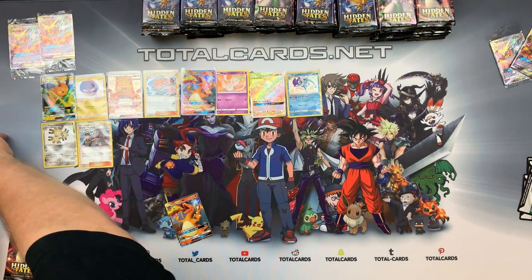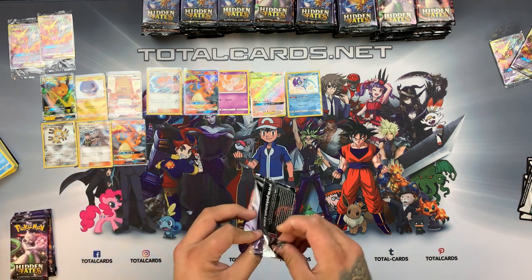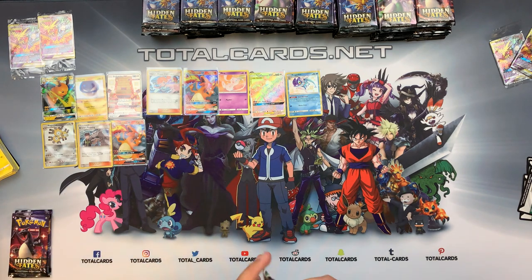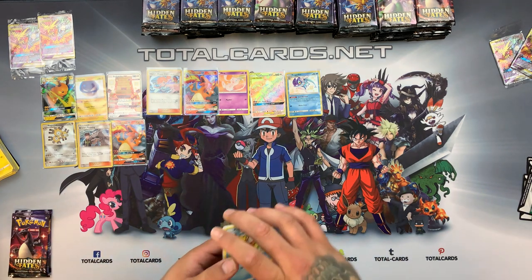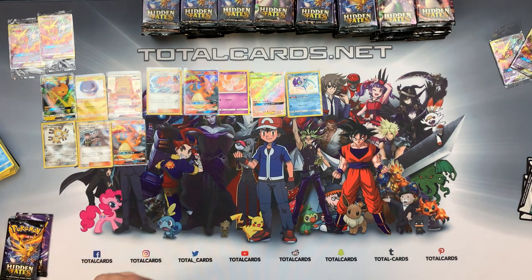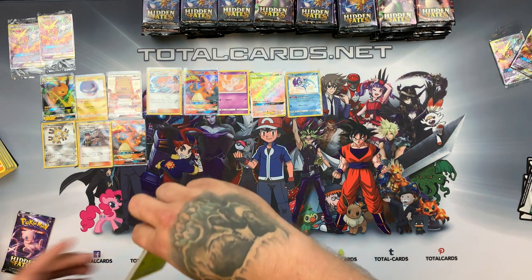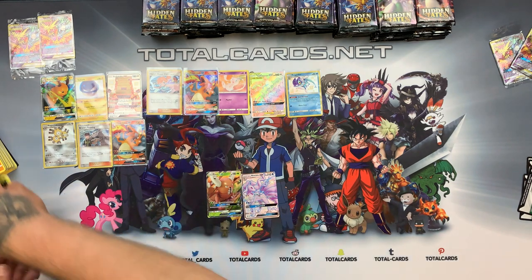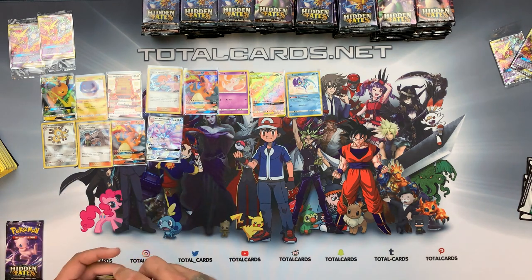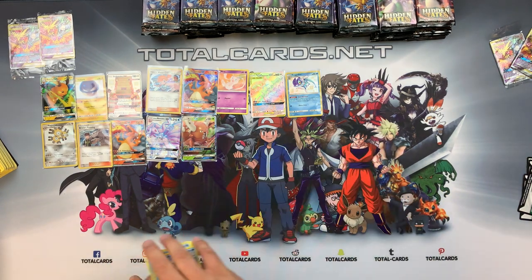With Charmeleon and another Charizard in this one! The same applies to the Ultra Premium collection — that will be out of stock very shortly, always recommended to pre-order early. We have Sarlacc and Misty in that one. Arbok and Fairy Energy — not leaving too much in this box. Pincer and Ninetales — that adds to it. Weezing and a normal Weezing, so not a great deal out of this box. That's Elite Trainer Box number two done.